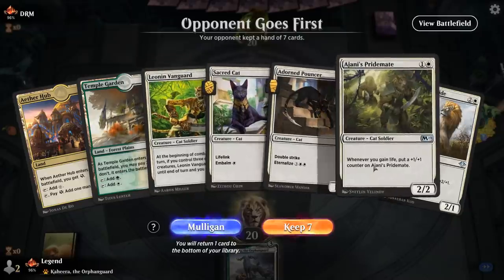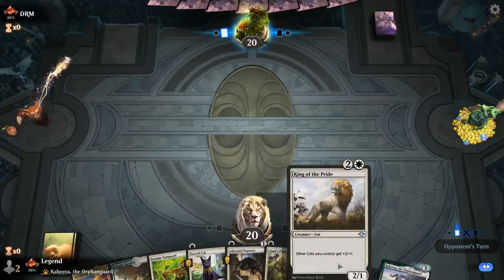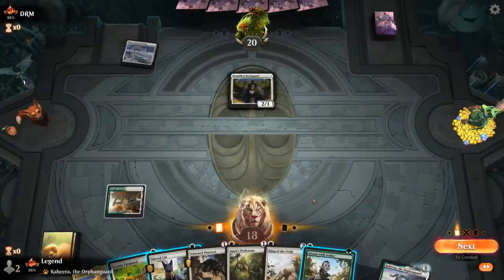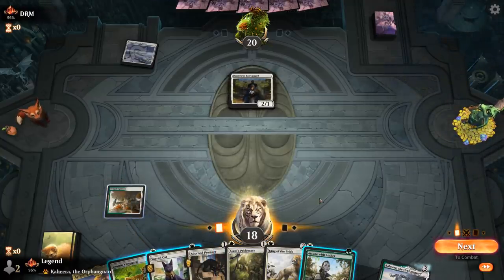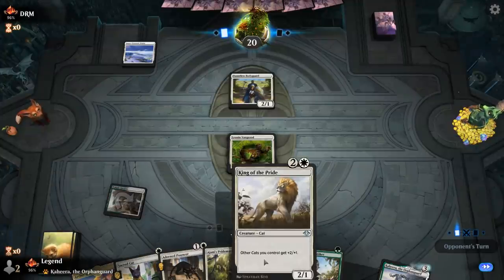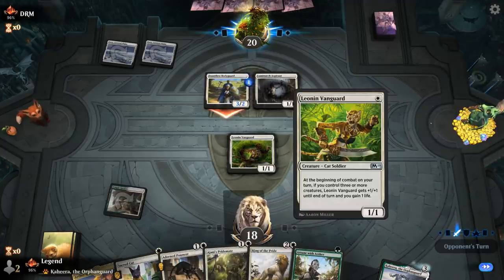Final game — we're on the draw with a couple life gain synergies for Pridemate. Sacred Cat into Pridemate is probably the initial sequence. Up against Humans, which should be a winnable tribal matchup. I might want to play Vanguard instead of Sacred Cat since I won't necessarily have a good attack next turn to grow Pridemate. Turn two probably Pouncer, turn three King of the Pride if I have a land, or Jace's Pridemate if not.